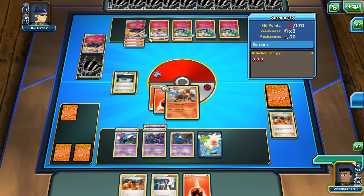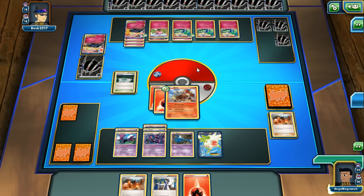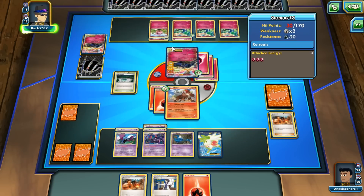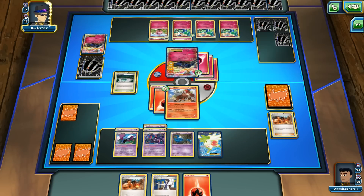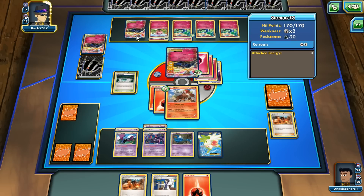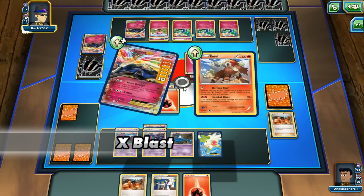The reason I put damage counters on the Xerneas EX is because if I get a Crobat that's automatically knocked out — making my opponent think about what to do. The Xerneas itself doesn't really do too much damage unless it has a Muscle Band. So we can actually trade prize cards. He's gonna put out another Xerneas EX, but he's gonna have to X Blast.